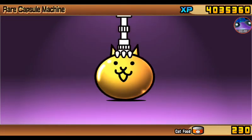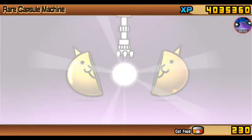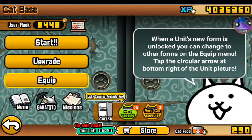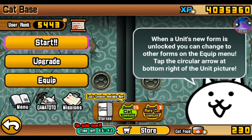Of course every single Rokak capsule opens up, we always do one. We got Shaman Cat — nothing to worry about.